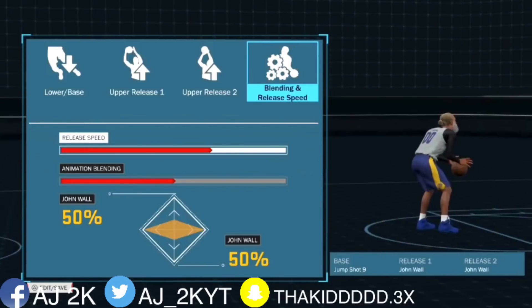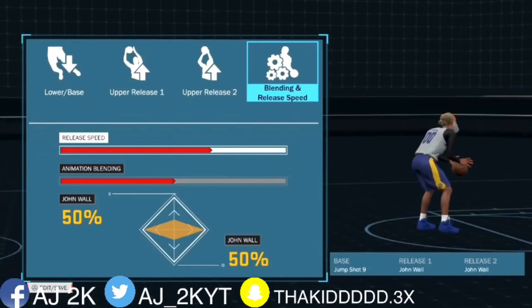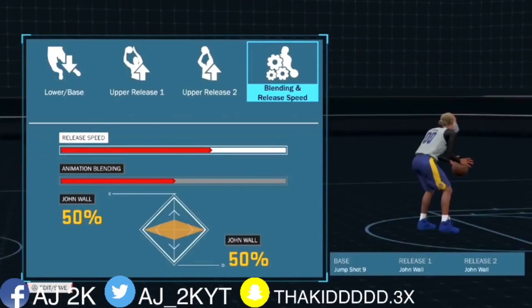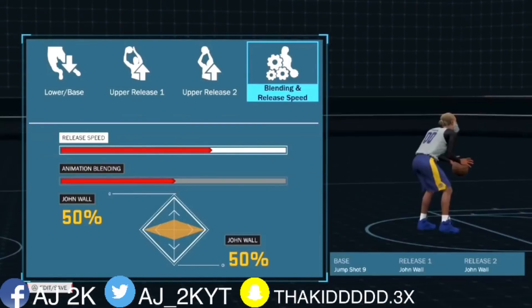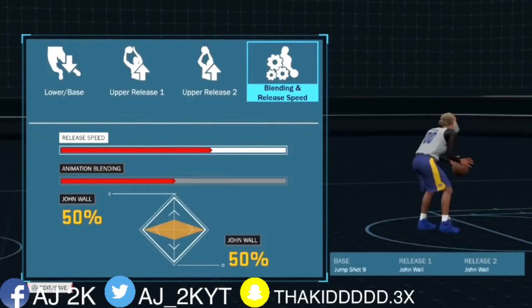Then you want to use John Wall for upper release one and two. I don't have my shot speed all the way up — I got it at the medium point, not all the way down but not all the way up. For the blending animation, you want it 50/50 so it can show out that John Wall. It's both John Wall so it wouldn't matter, but put it 50/50 — for some reason it is a big difference from being straight 100.